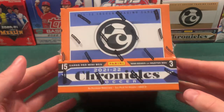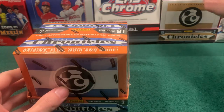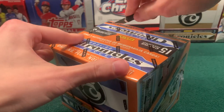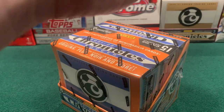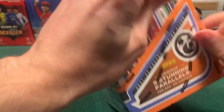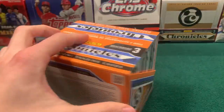Today we have something I am very excited for, and that is 2021-22 Chronicles Soccer. We opened a box last year and still have that box to this very day — it was one of my favorite products that we ripped last year. At the time of recording, I believe these were still available on Panini's website for $225. Resale probably won't be much higher than that if they are indeed out, so apologies if that is the case.